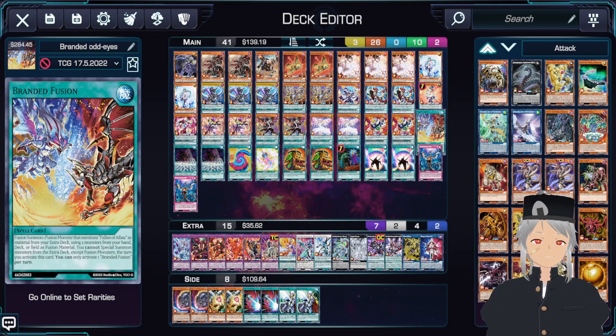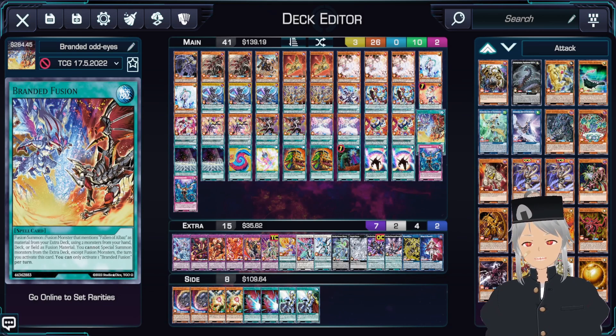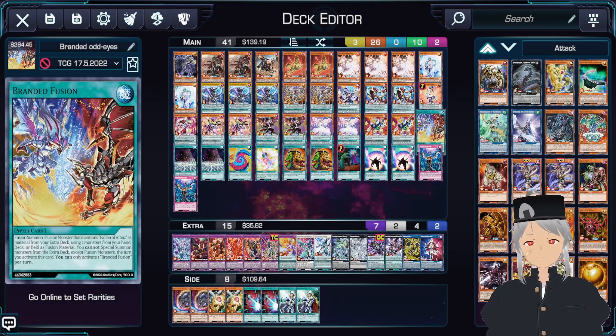On to the spells — we'll play one copy of Branded Fusion. A lot of times you're really just kind of wanting to play around your opponent, so getting Branded Fusion to hand is not always the best option, because from here you go straight into the big Ice Chain Dragon, and that's not really what you want. What I recommend is actually try to go into your copy of the Branded Dragon first before you try anything with Branded Fusion.